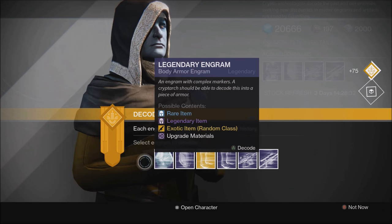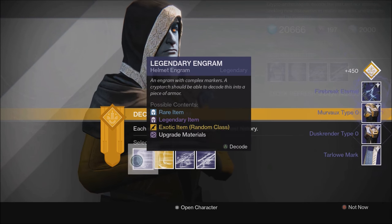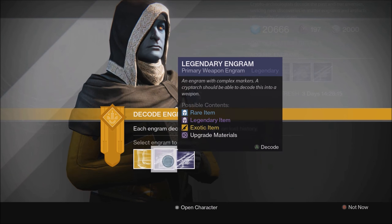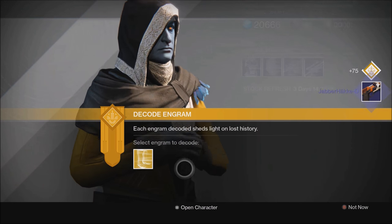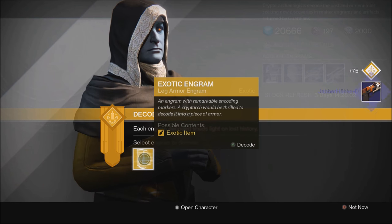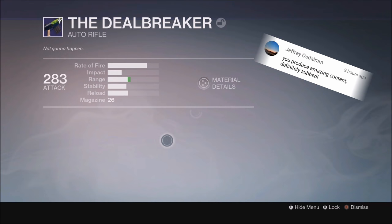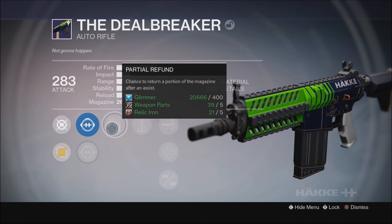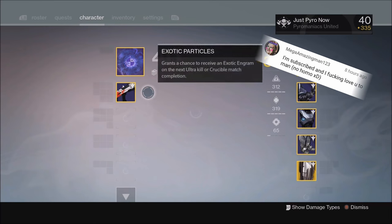Let's go ahead and get started. We got two weapons — a primary engram and a special engram. Let's bust open the primary first. And let's take a look at the special — that one's going to get dismantled. Let's bust open this exotic and see what we get: Peregrine Greaves. Not very exciting. We get a 283 Dealbreaker — Cryptarch, you asshole. We got high caliber rounds, hand loaded, braced frame, counterbalance, and partial refund. That's actually not horrible. This is definitely going to be more of a PVP auto rifle, but that might be worth hanging on to.